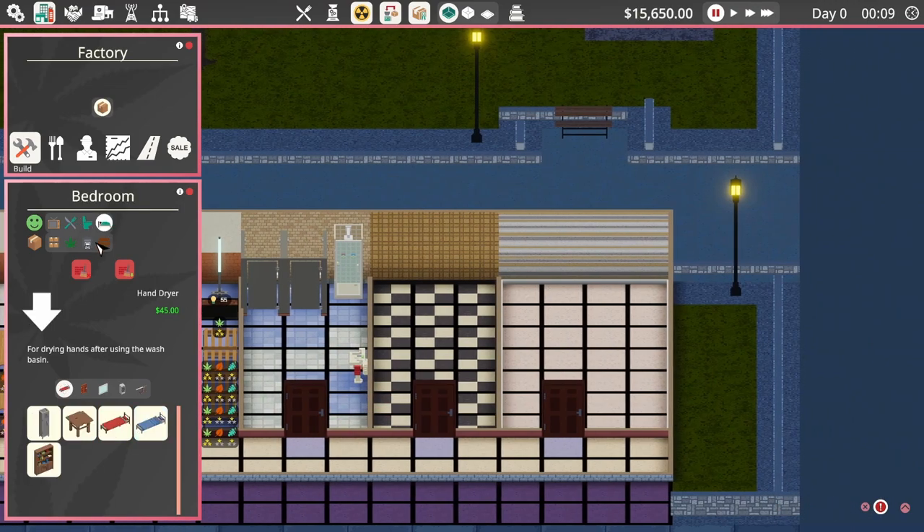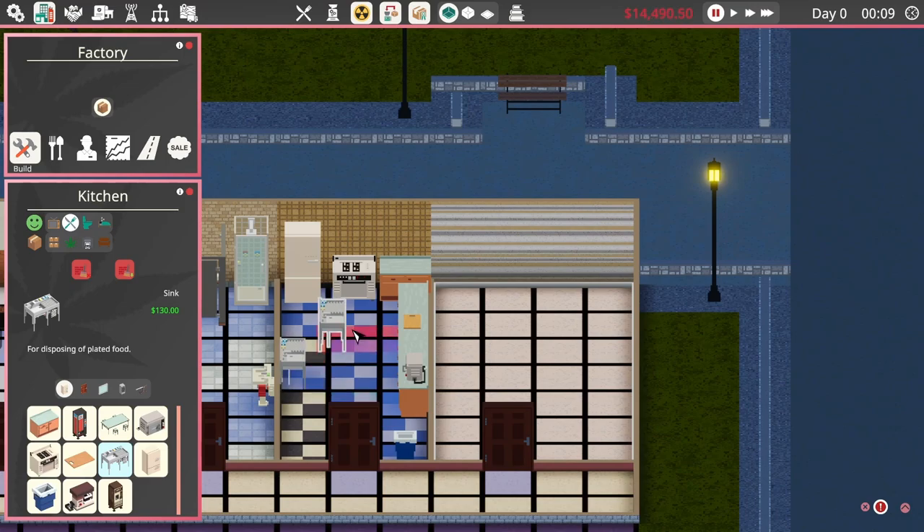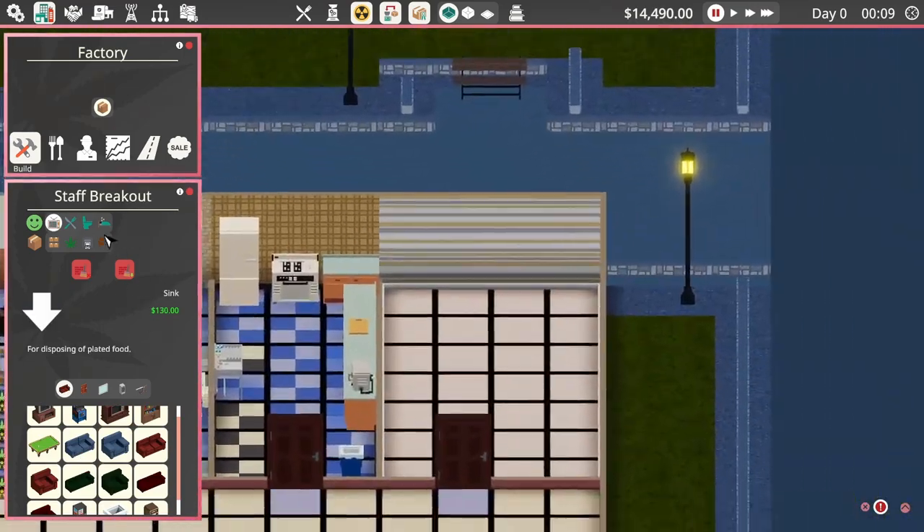These three rooms are enough for my staff to fulfill all their five needs: bathroom needs, hygiene, hunger, tiredness and fun. And yes, the fun comes from the bedroom because they have bookshelves — that's not what you were thinking, but yes the bookshelves are the most fun that they're getting.